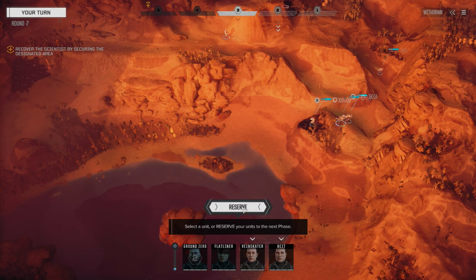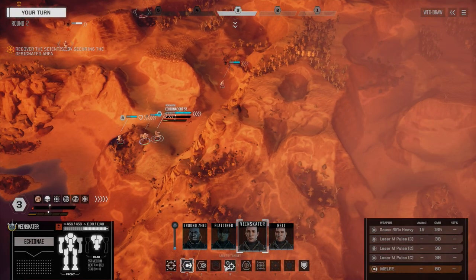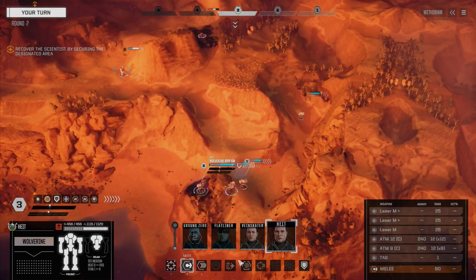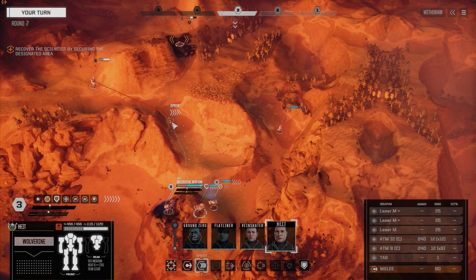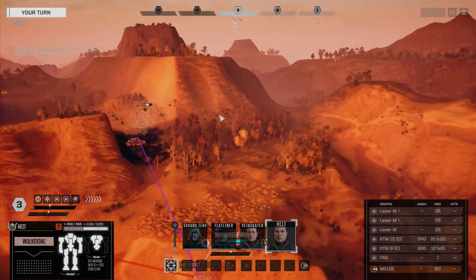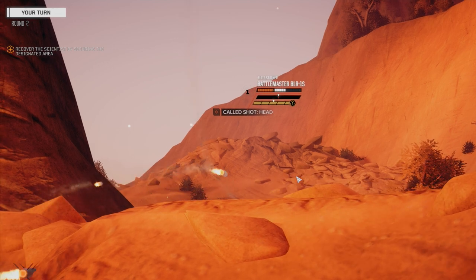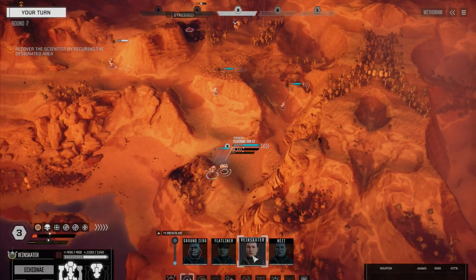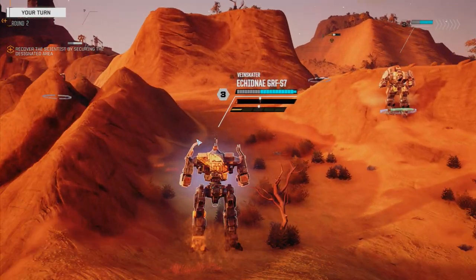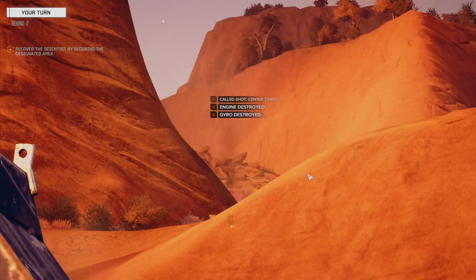They've got more guys somewhere - probably reinforcements coming. Actually, never mind, it's my turn - got to pay attention. Okay, so height - let's get you. You've got really great evasion. Can we get a direct fire shot? We can - we're going to move in here and fire on this Battlemaster again. Try for a headshot again but we'll just unload everything. Vanskater, you're going to move forward - CT shot for him, please. Going to finish this guy up, can't let him get up. He's down.